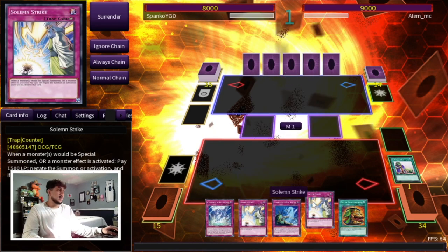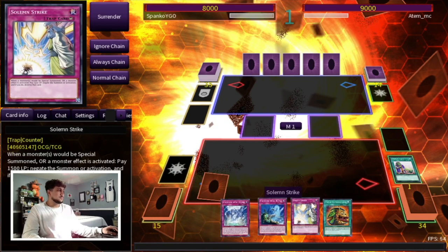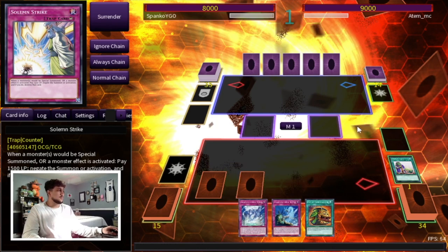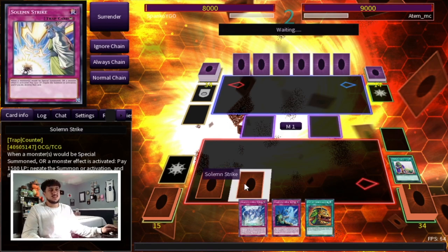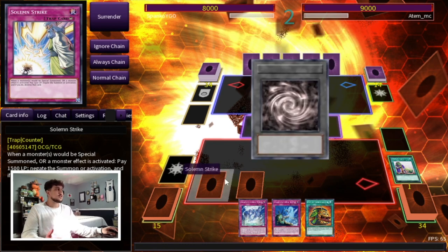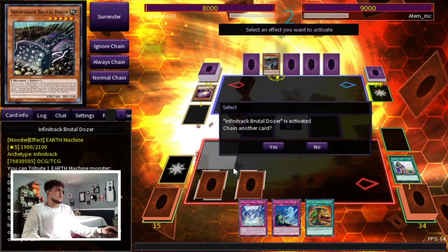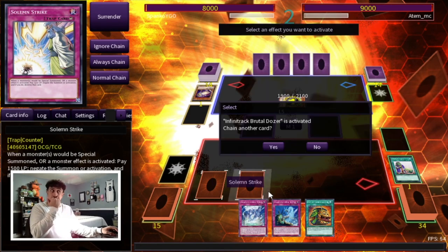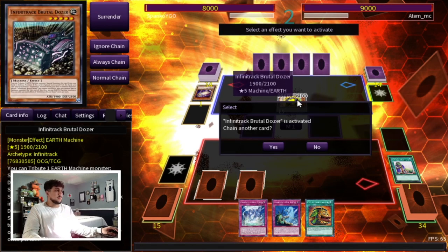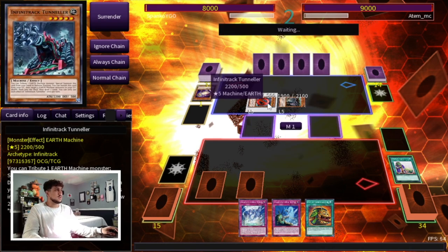We can't actually use Extravagance here, which is very unlucky. But this is good for next turn — we're gonna set two Strikes and hope that's enough, because next turn we have Extravagance. This is kind of that thing where I said it's a rogue deck — you really need to see a monster. When you don't see a monster it is kind of scary. But this is actually fine: as soon as he makes his first XYZ monster, we can just Strike the XYZ summon itself. I'm pretty sure this just lets him summon another Infinitrack monster.